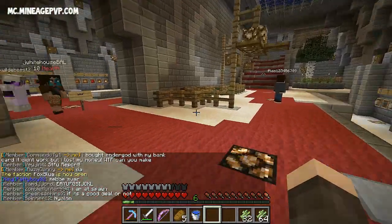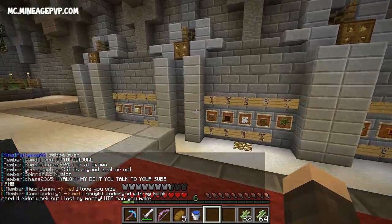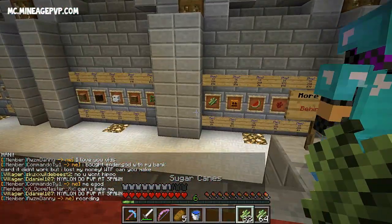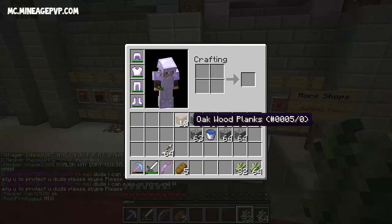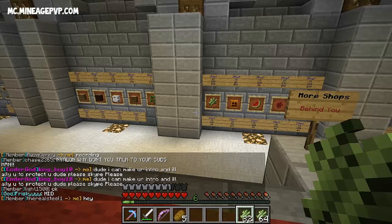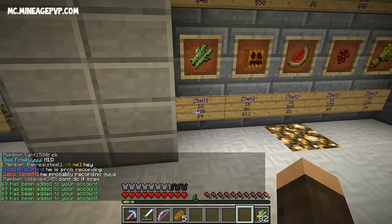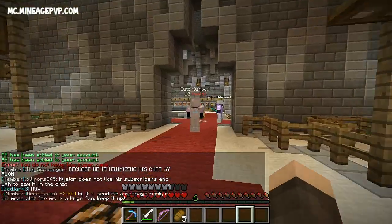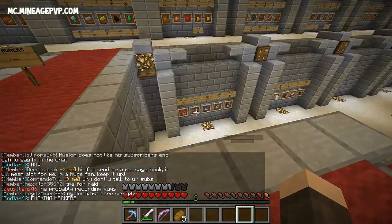Hey guys, Nylon here, welcome back to another episode of my Minecraft PvP series. Right now we are in the shop — I've got some sugar cane I found in my base that I'm going to sell. I also have some raiding materials we're going to use to raid a base I found earlier today. First let's sell the sugar cane; 16 sells for nine dollars.